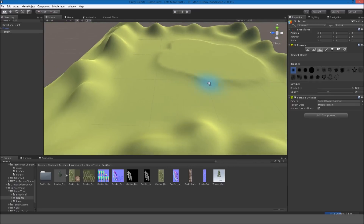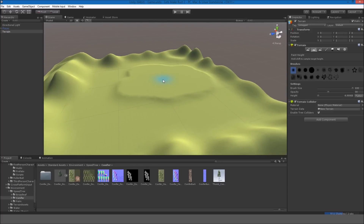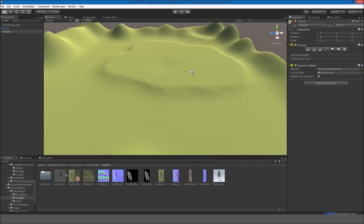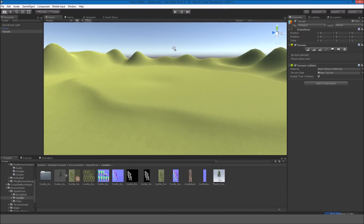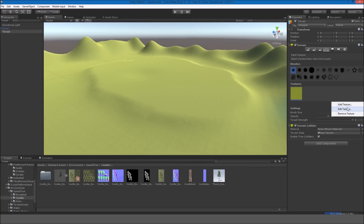If you go to Raise and Lower Terrain and hold Shift, you can actually remove terrain or add holes. This is fine for now. I'll add water later — we don't really have to do that right now. Let's just add some grass.